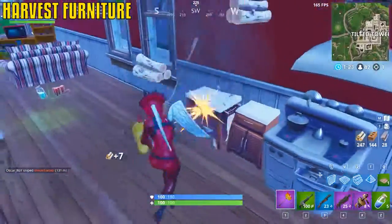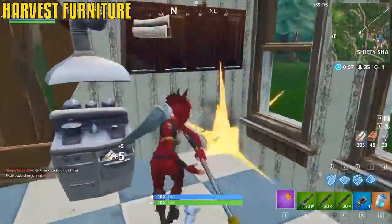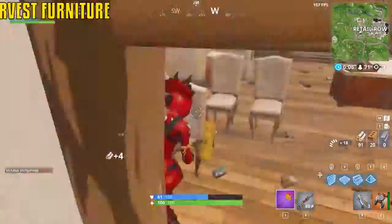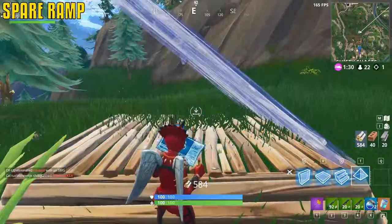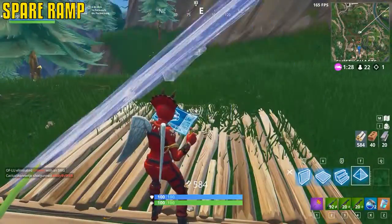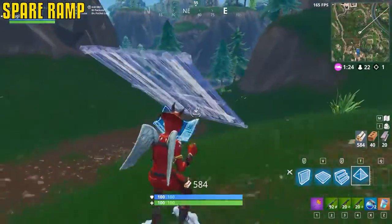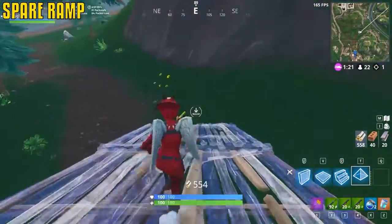The safest place to farm early game is inside a house, especially in Tilted Towers — you get a lot of wood from just harvesting furniture. Smack it down as you're looting your first house. Using the roof as a backup ramp can save you two clicks if you need to switch fast between a forward and backward ramp — it also helps new players avoid forgetting to reset ramp position.